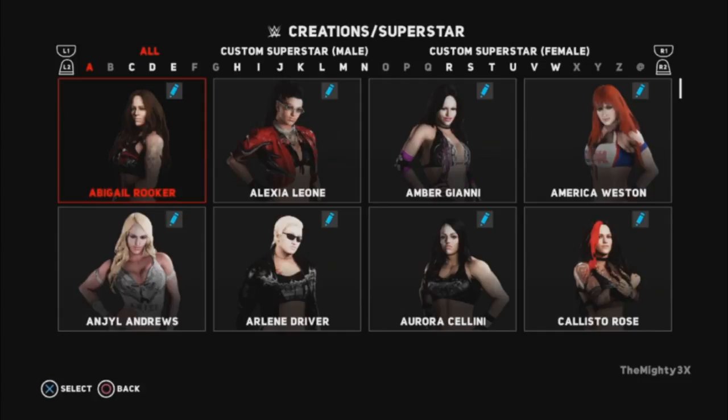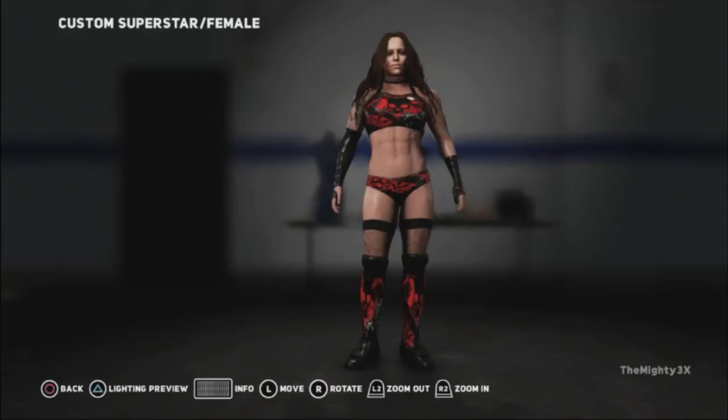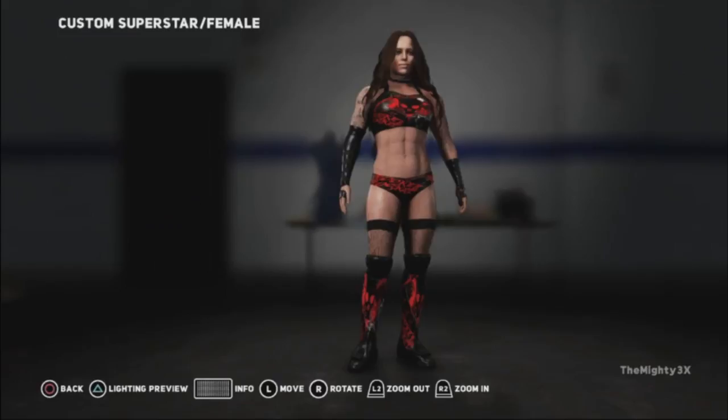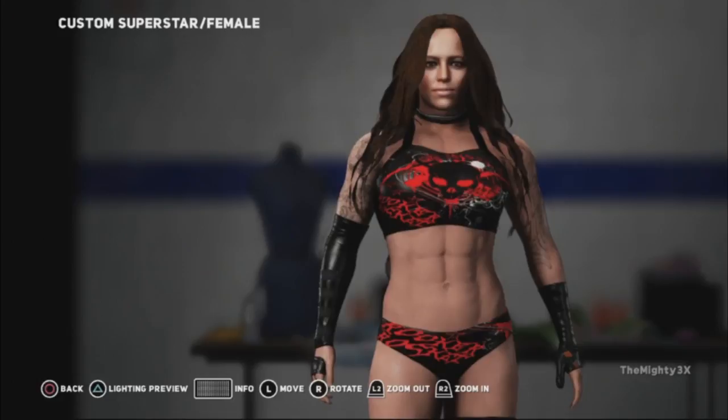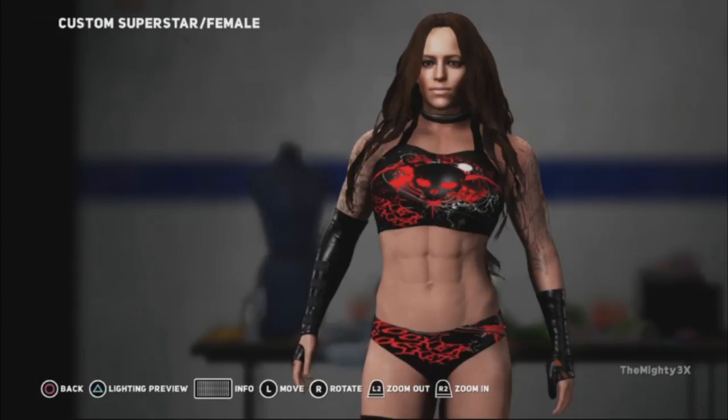Now let's get into the creations that I have for you this week. In this video we're going to kick things off with the Elite Eight, if you will — the eight participants remaining for the Warfield Invitational. Going in alphabetical order, we will start with the 2018 version of Abigail Rooker, who obviously made her very first appearance very late in the game last year, along with a handful of brand new characters that I made that I said I was going to be absorbing into the XWA Diamond Division. You can consider them all to be absorbed.